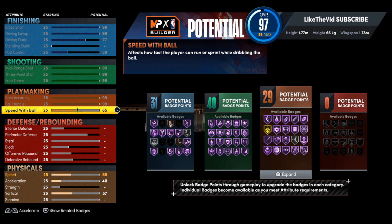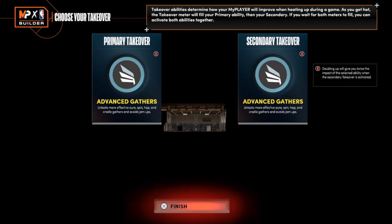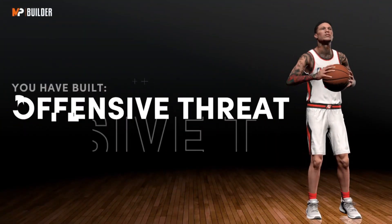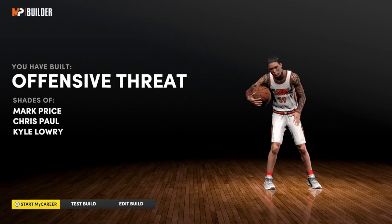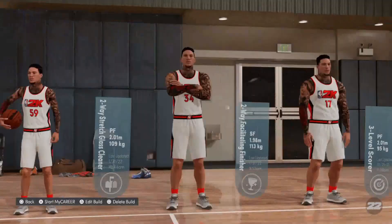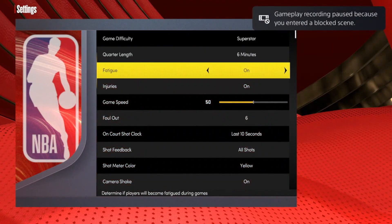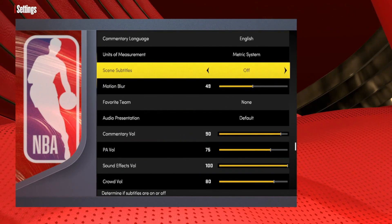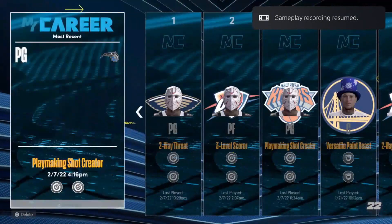Now this build does not matter — fill out everything, pick the takeovers, takeovers don't matter either. It gives you an actual build name; I got 'Offensive Threat' — that does not matter. So now we're going to go ahead and edit this build and go back into the settings because this is where the glitch starts. Go back to the Imperial system because you want to make sure you build a 6'7. Go into the Imperial system and then we're going to go back to the file we created.